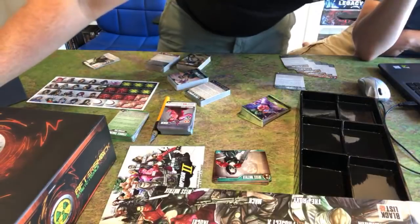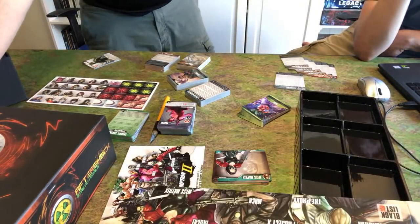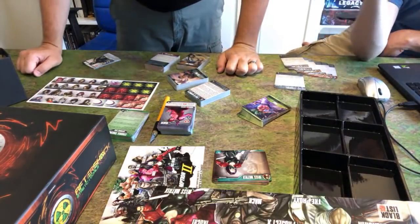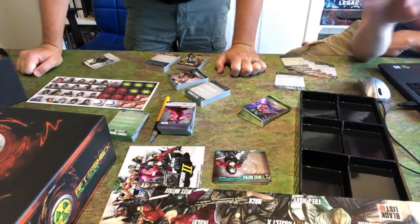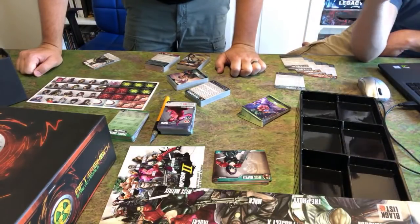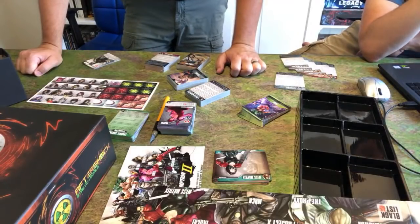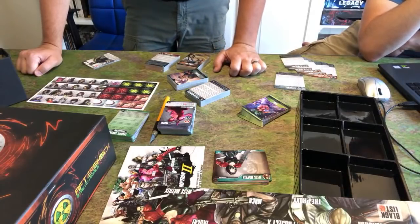Peter says with the huge roster of fighters, Blacklist should come out with a wallpaper poster and fighter select screen. Well, the back of the Aftershock box — we'll show that off when we get it — but it has little icons for everything in the game: all the fighters, all the enemies, and all the stages. It looks like a video game select screen. The reason the overview cards were such a big deal is it's the same idea but more modular — we can keep adding cards to that deck.